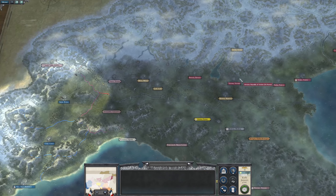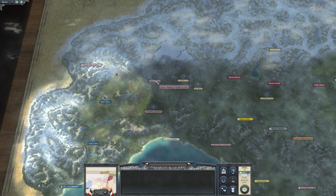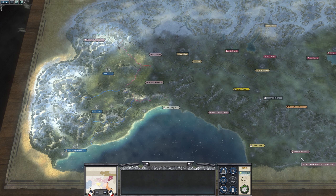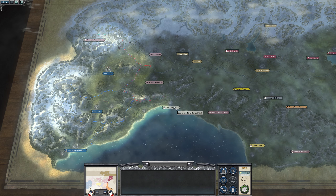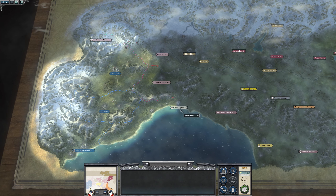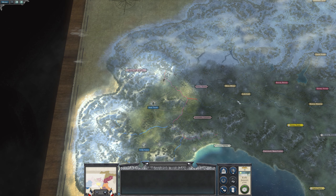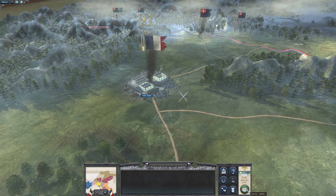That's our target, and I guess that's our route. I'm not going to bother with this down here at all if we can avoid it — unless I need to help out my allies or something. But anyway, we're going to take Aosta and then swing east. Let's end the turn.